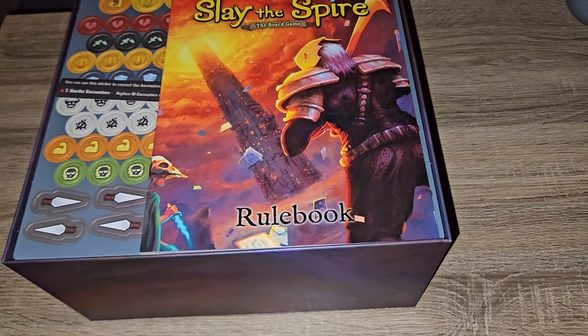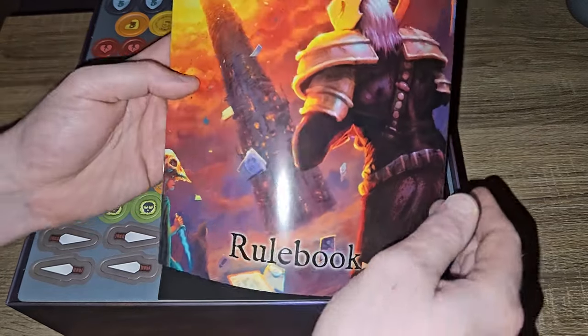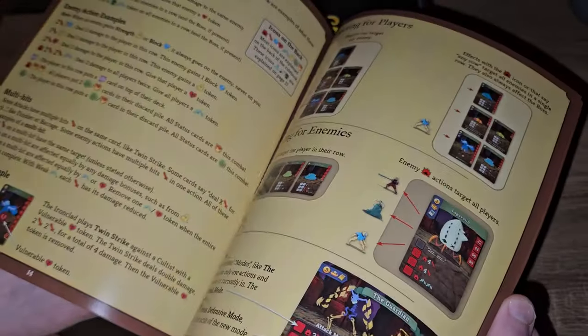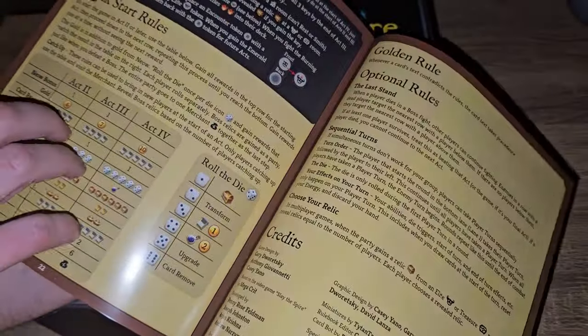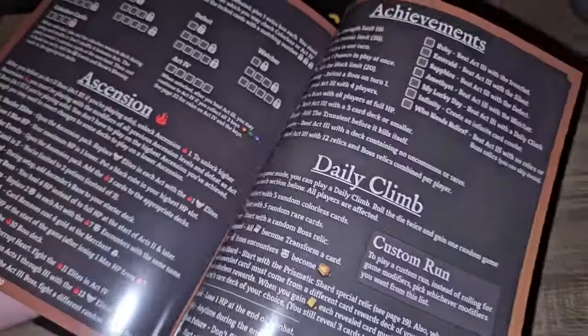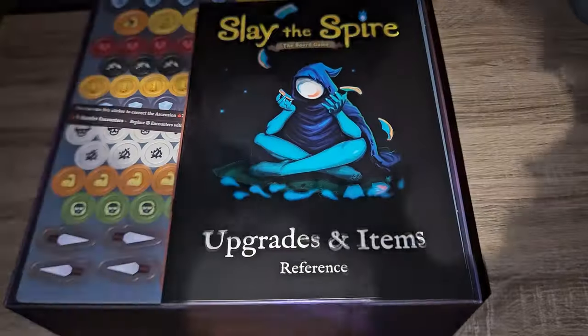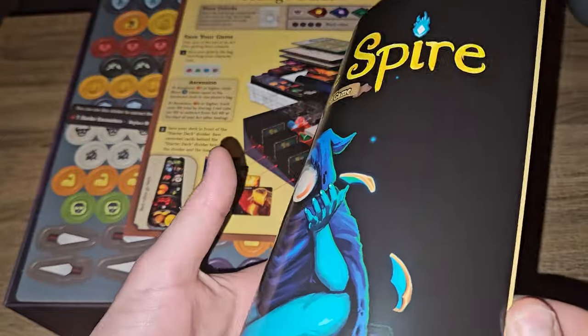First up then - rulebook. This is just going to be a standard rulebook telling us how to play the game with picture examples. All four characters are here, and it's nice to see they've kept pretty much the same original art from the game. There's even some extra stuff - boss ascensions, daily climbs, upgrades and items reference.